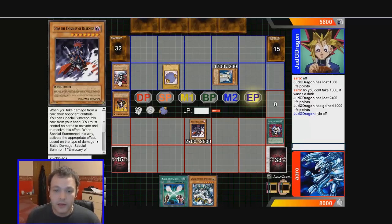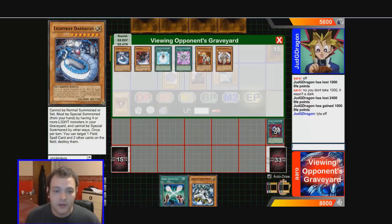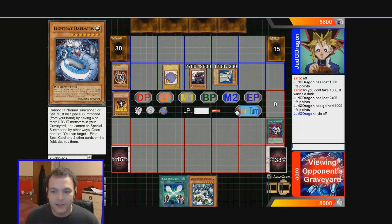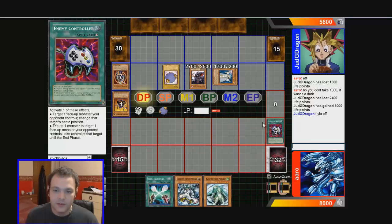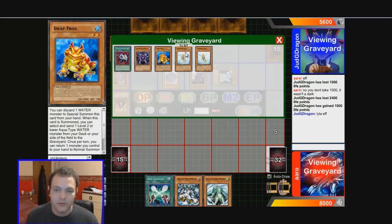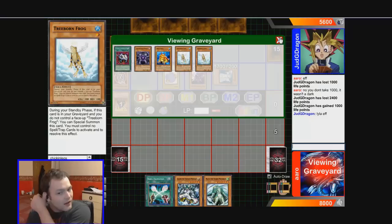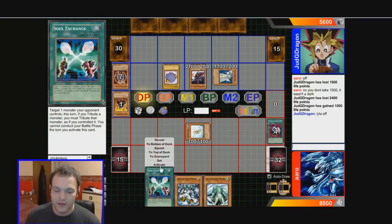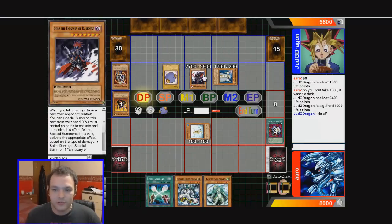Control switches back. Light Ray Daedalus goes to his grave — I have no clue what that does. I get Treeborn back in defense. Oh, I love Raiza, especially against someone in defense. I kind of want Treeborn there in defense as a backup to save my life. So I'm going to activate Soul Exchange on Gorz and then tribute for Erebus — and destroy his token. So they're both gone. Pretty good trade-off there.